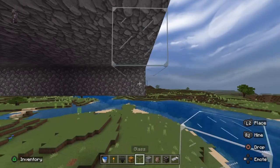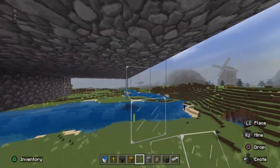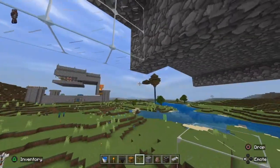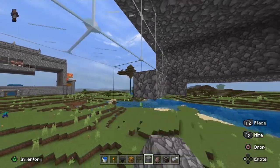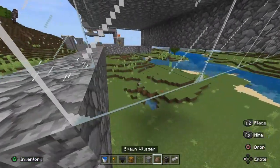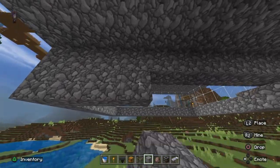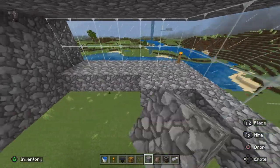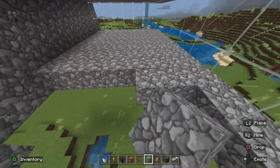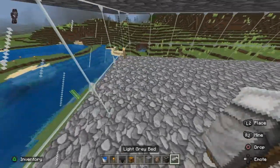We can actually make this glass and it's only going to be two blocks high — you don't need it to be three blocks high. On the Java edition you do need three, but on Bedrock you only need two. Then we just have your platform. I don't want to do too much skipping, hopefully it's not a 25-minute video. This is just a different design, a bigger and much better design, and you're going to make pretty much a bunk bed system going on here.